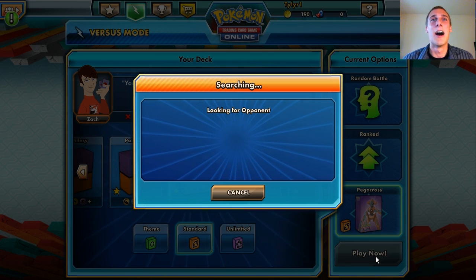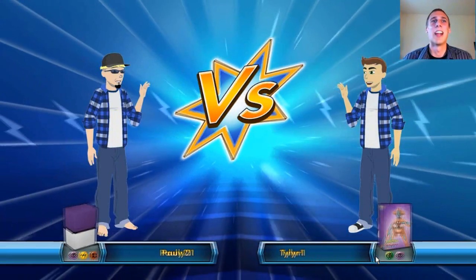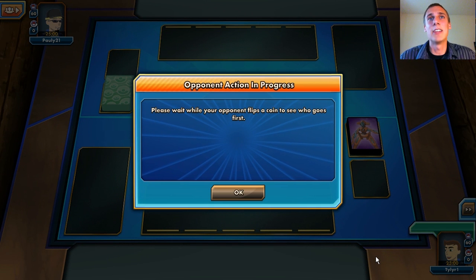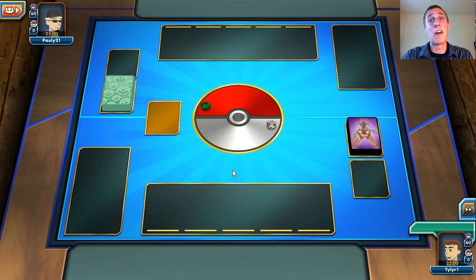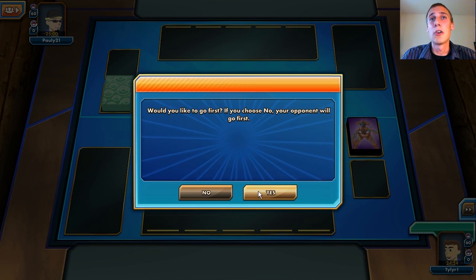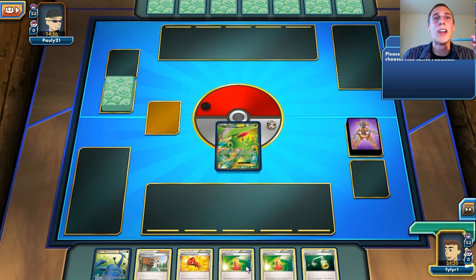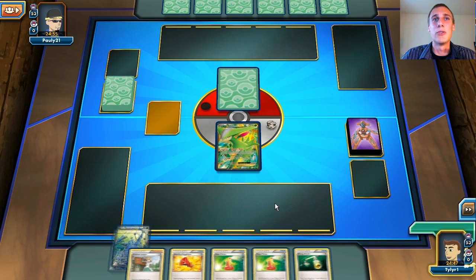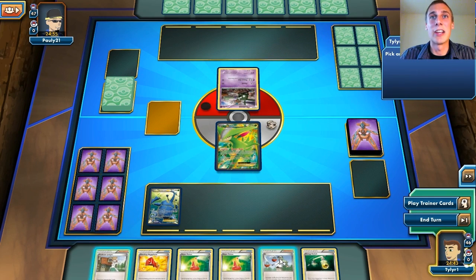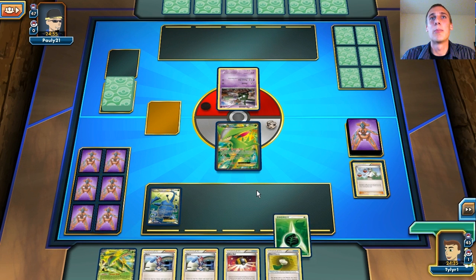I'm going to skip if this takes too long to find an opponent — and it doesn't, so wow. How come every time I say I'm going to skip, it finds an opponent? It looks like we're going against Pauly 21. Pauly is going down today. We like to go first with this deck just to get Virizion powered up as soon as possible. It looks like we do start with the Virizion, which is awesome. We start with Juniper and two Super Potions in hand, and I don't want to discard those Super Potions — we need as much healing as we can get. I'm glad I top-decked the N so I can N instead. We get the Energy right away, so that's a perfect start.